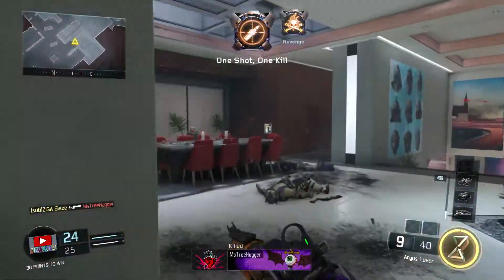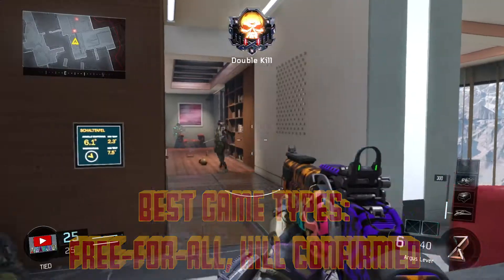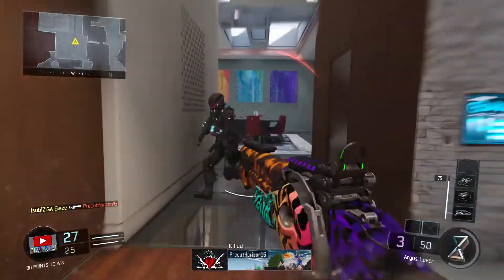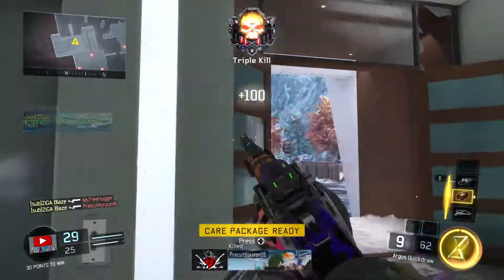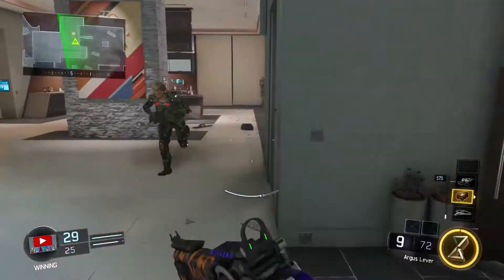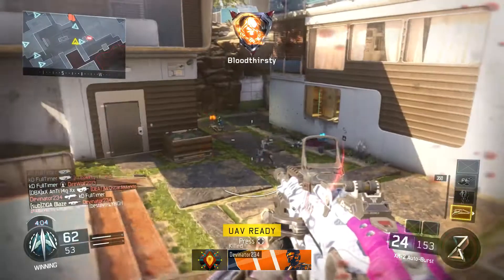The first game mode I really started to enjoy the effects of Glitch in was Free For All. Because you're your only teammate in FFA, I found Glitch very useful for covering my own back — if I ended up in unfavorable situations, I would pop my Glitch ability and be able to take out opponents. The other game mode that Glitch worked very well in was Kill Confirmed. Players often die rushing for tags, but with Glitch I was able to rush in, collect tags for my team, and get out before dying.